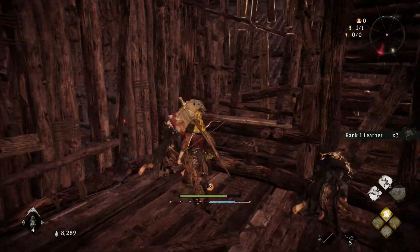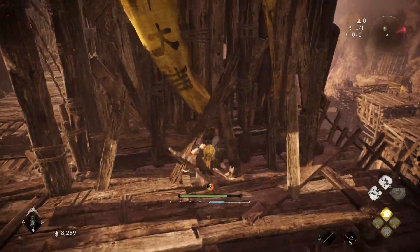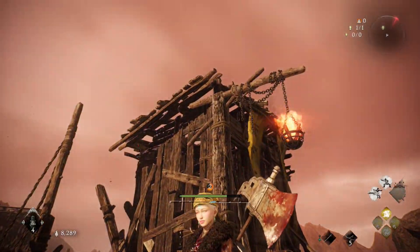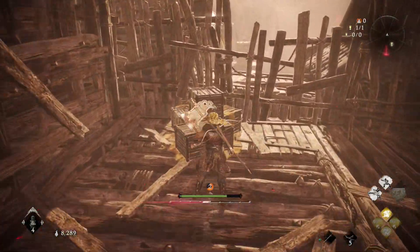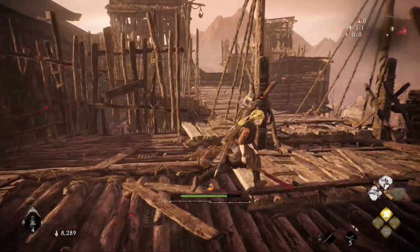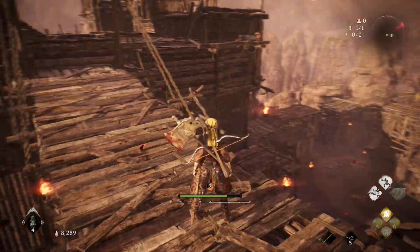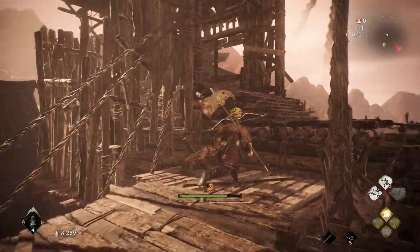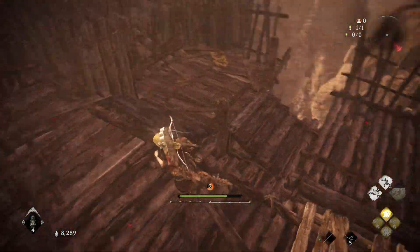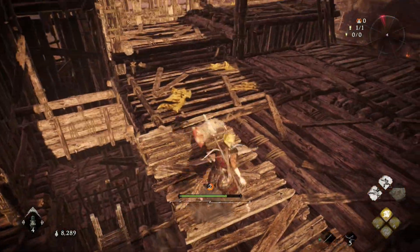At least the warlocks are physically weak. Switch mask rank one leather. I feel like we should be able to get up there — nope, can't get up there. I don't feel like this is actually gonna get us around, but it's just another section of the map to go explore. Yeah, it just drops us back down there.